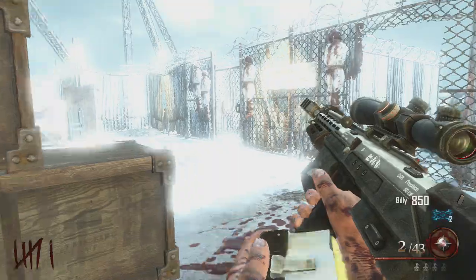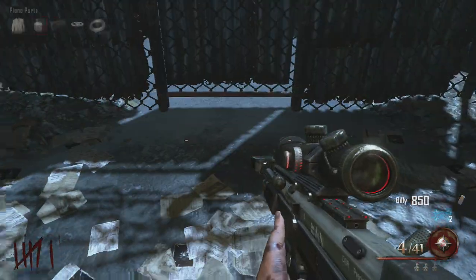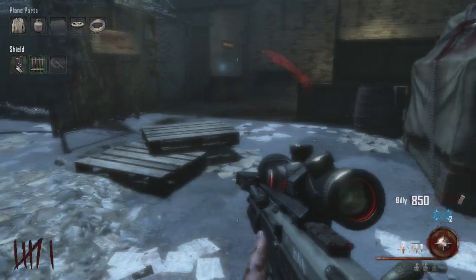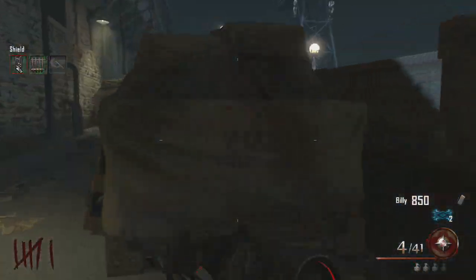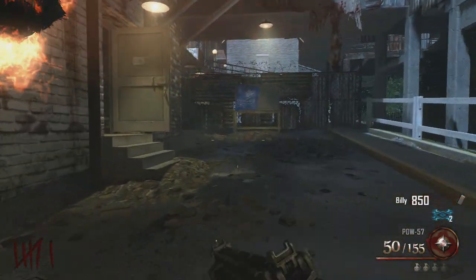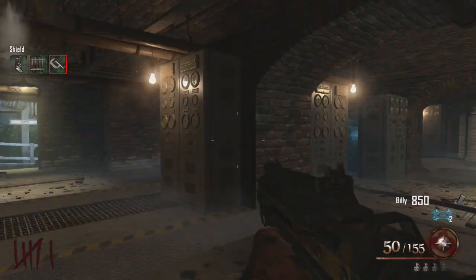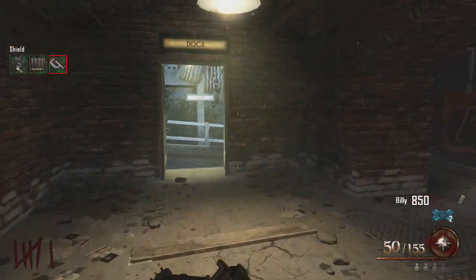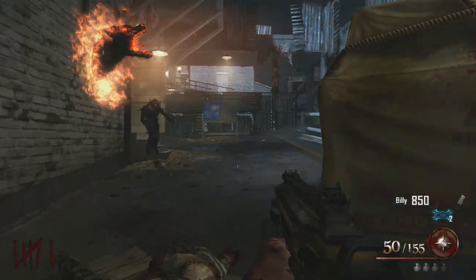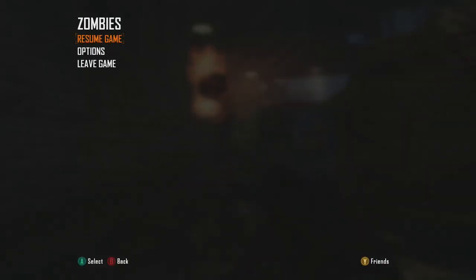We've got the oxygen tanks. This is a piece of something. There's one last guy over here. I'm gonna grab this last part and then go ahead and end this episode — we'll pick up part two after this. Just need to kill this last guy, buy this next door, and we'll be good. In the next round we'll start, and this is the end of part one. Check back for part two soon. Peace guys.